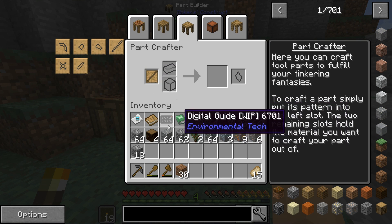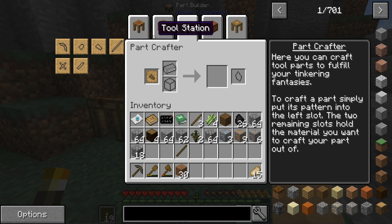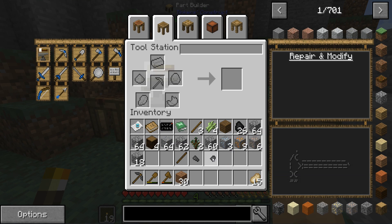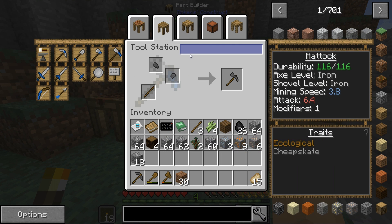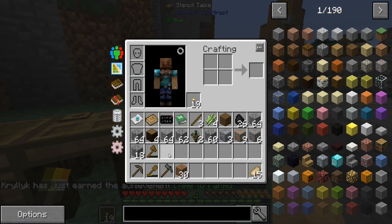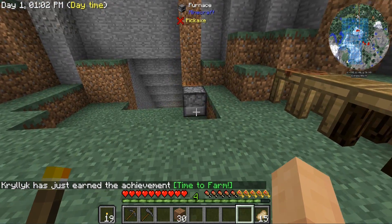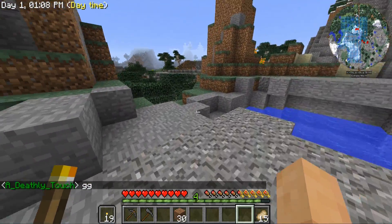We need a tool rod with two of the other heads. One tough tool rod, we're going to need an axe head and a shovel head to complete our mattock. So our mattock is going to be: shovel head, axe head, tool rod — mattock! The mattock kind of replaces both the wooden shovel and the wooden axe.